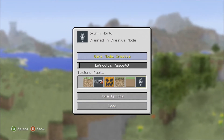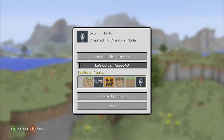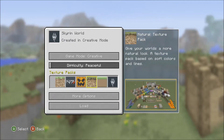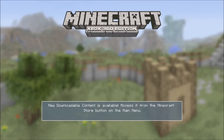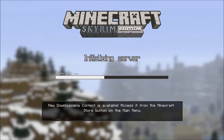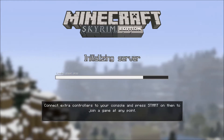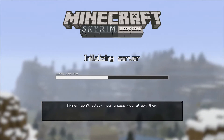We're gonna do creative and explore the map a bit. Of course, texture pack — I got some texture packs. We're gonna use the Elder Scrolls one, of course, and load. Hope you guys have been good so far. I've been alright myself. As you can see up there, it says Skyrim Edition, which is pretty pimp. It's loading everything.